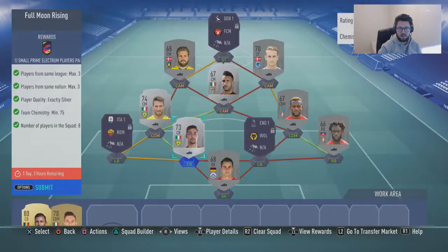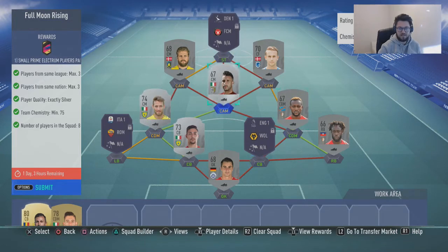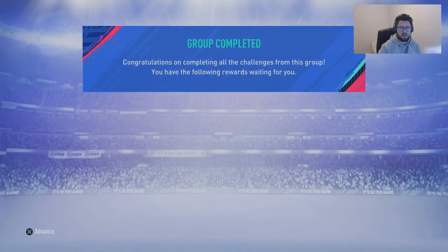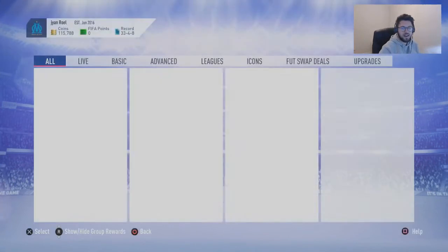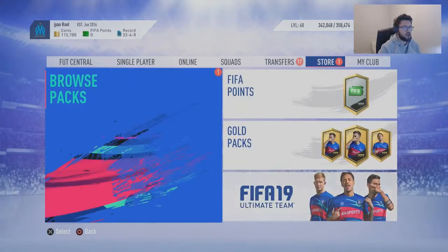Alright so there you go, this is the squad which I used. Obviously if you've got any silver players you just want to look and see if you can put any of them in. Any two from the same league literally doesn't matter because you don't actually have to use all three leagues. I literally just chucked in a German player there which I'm not going to use ever again. So submit that and hopefully I might get a small prime Electrum players pack — let's open it up and see who we get.